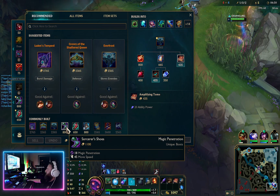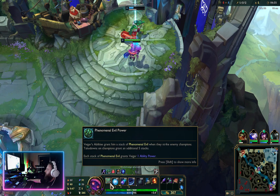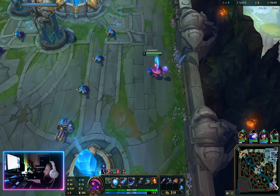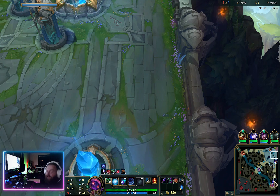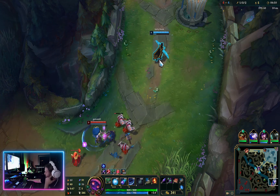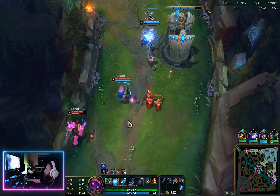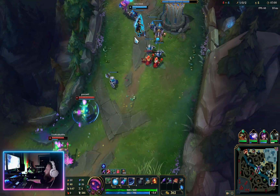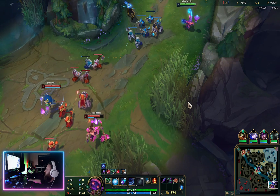I'm going to get my boots finished next — that's the most important for him, because he's already building AP with his Phenomenal Evil stacks. So you definitely want to get shoes first. Plus the movement speed is just so helpful — it lets you get away from things and catch up with people. With Brand I always want to rush movement speed too, but I find that leaves me without enough AP to deal much damage, so I like that I can prioritize it on this champion.